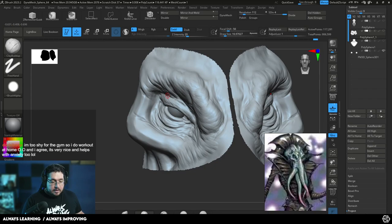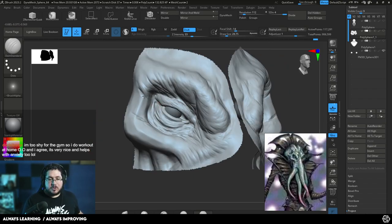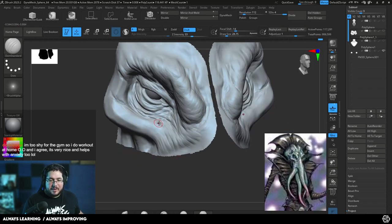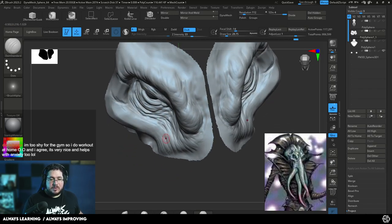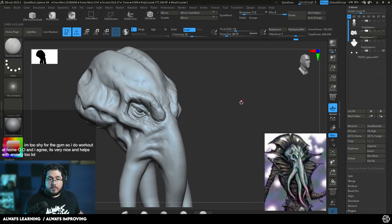We are going to be adding some fine details later on — those of course won't be seen on the 3D print unless it's printed super large. But it's going to allow us to, later on when we do a displacement bake or something, be able to see all of that.